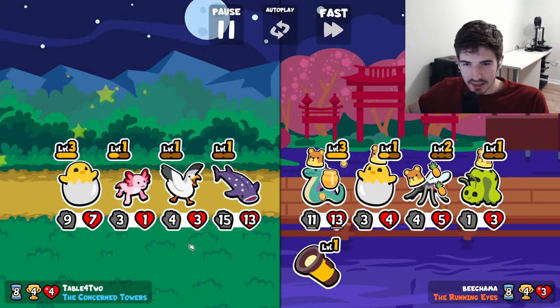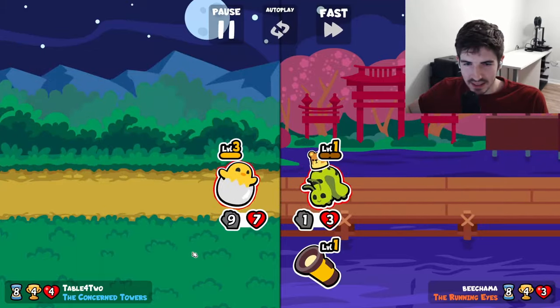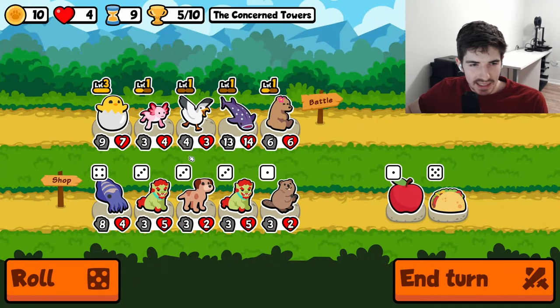The more I think about it, the less I like the Seagull in this build. I don't think I see the vision. It's only going to be on summons, and permanently buffing a summon pet doesn't actually do anything. Yeah, I think I've talked myself out of it. I don't like it.